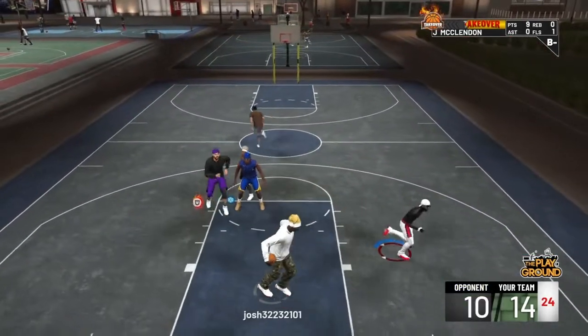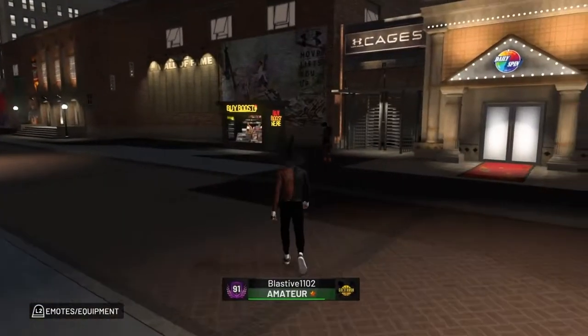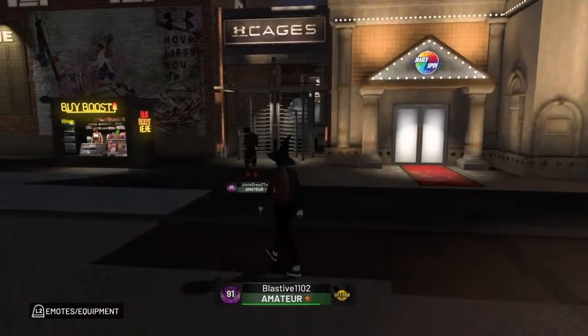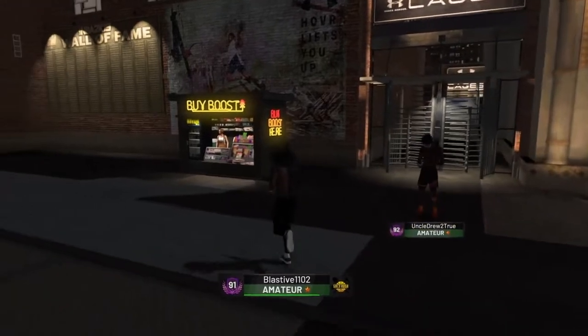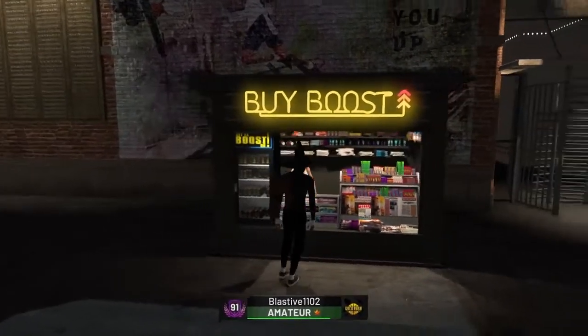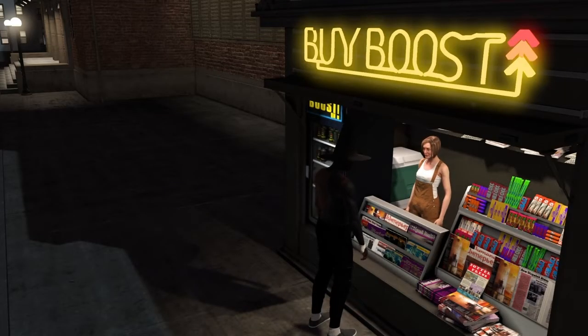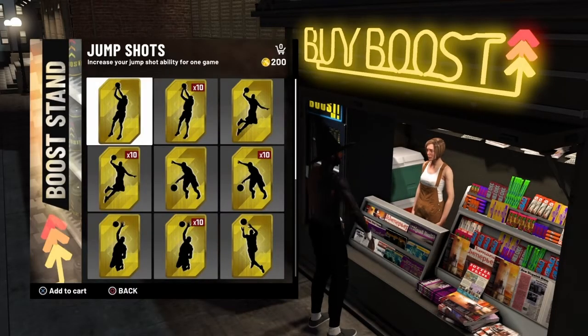Alright, let's get straight into the glitch. What you want to do is go over to the boost den — that's right by the Under Armor cages or the daily spin. If you don't know where that is, you just need to delete your 2K game. Go to the buy boost den and get one of whatever you're trying to do.